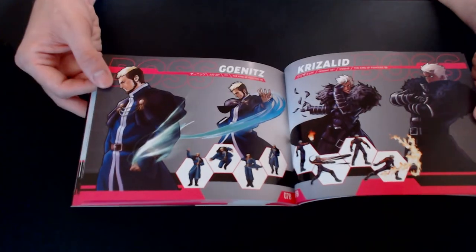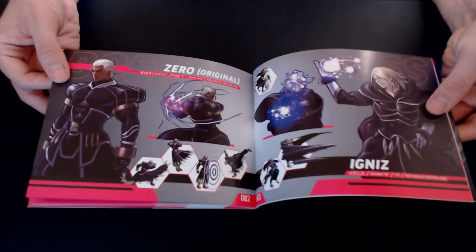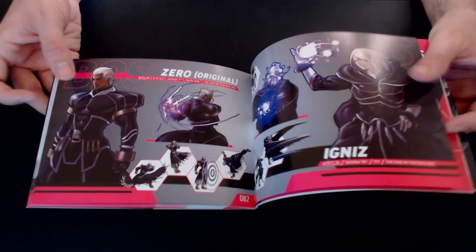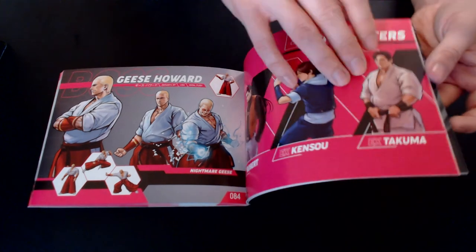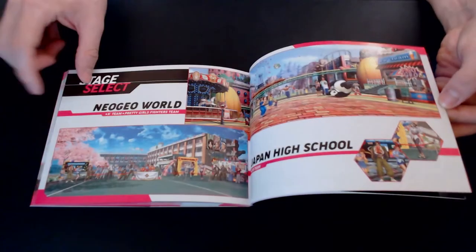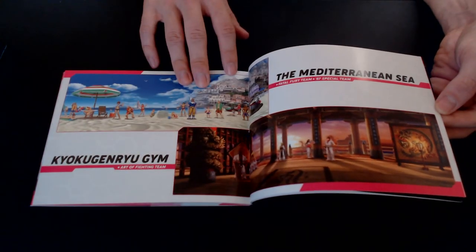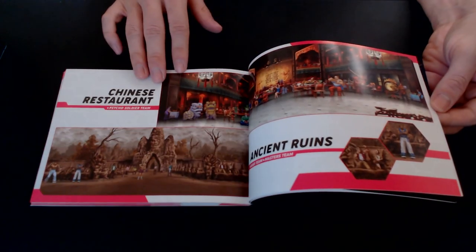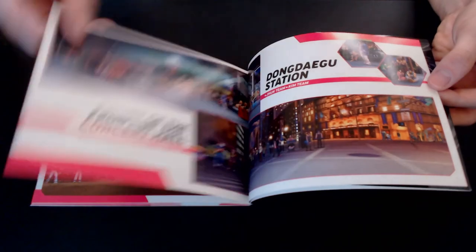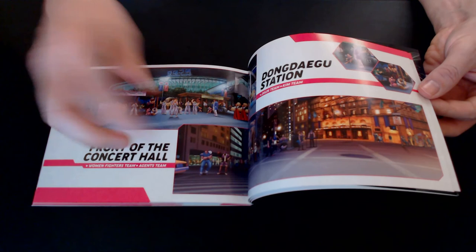And next up we got the bosses, the EX characters, and we move on to stages. Now for some reason they don't point out all the cameos — so here we have Saishu and Chisuru, but there's also Marku or Koshnoot, and those are not highlighted, which would have been a nice detail. I mean, the whole background is filled with cameos, so it would have been nice for that extra bit of information.